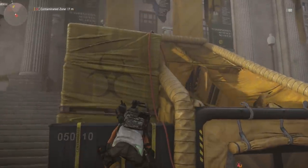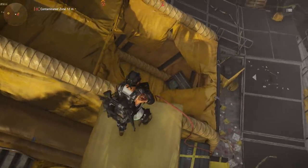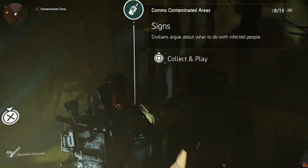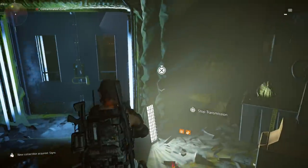To get into this contamination zone, you'll notice there's a closed off area that you can climb up to the left of it, and then you just jump straight down — that's probably the area you guys had the most trouble getting into. Once you get in here, you will notice the first collectible of three that you can pick up. It's a cell phone, so you can listen to this transmission if you want.